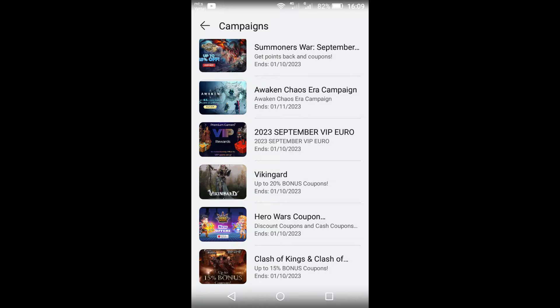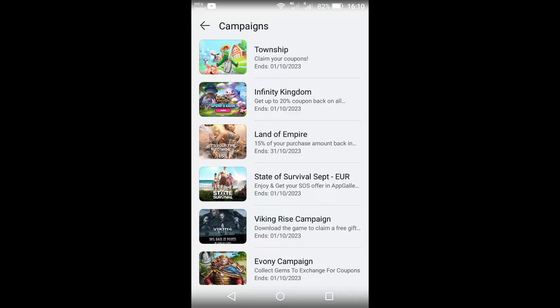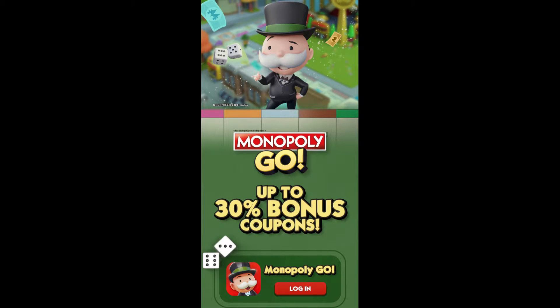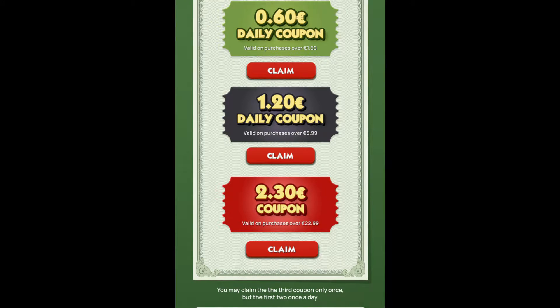All these offers also work if you play the game on a mobile phone emulator on your computer. In Huawei AppGallery there are often promotions, campaigns and giveaways. At the moment you can get up to 30% bonus coupons. The first two coupons you may claim once per day. The first coupon gives you 0.60 euros for any purchase over 1.50 euros in game. The second coupon you get when you spend over 5.99 euros. And the third coupon gives you 2.30 euros and can be claimed only once when you purchase in game over 22.99 euros.